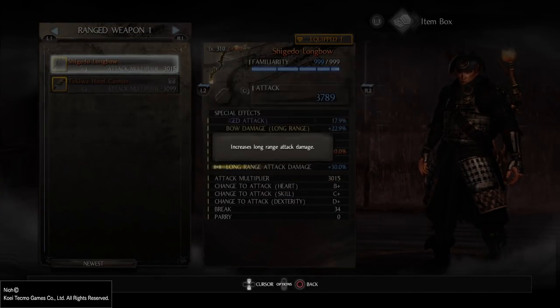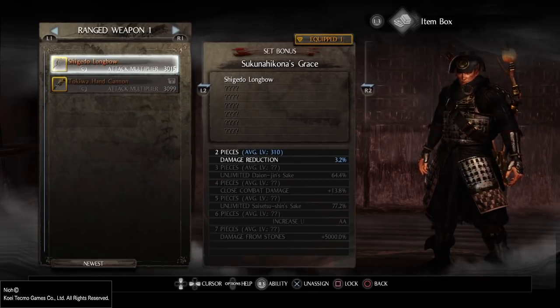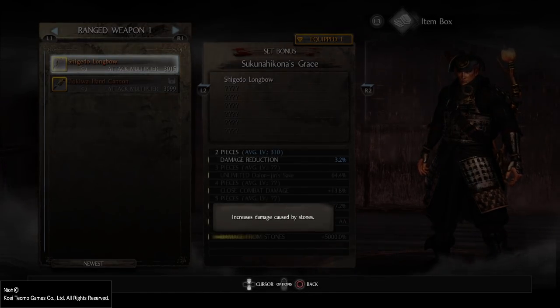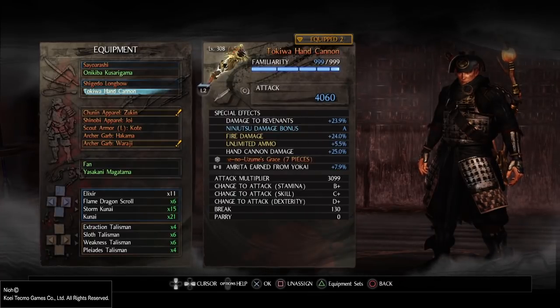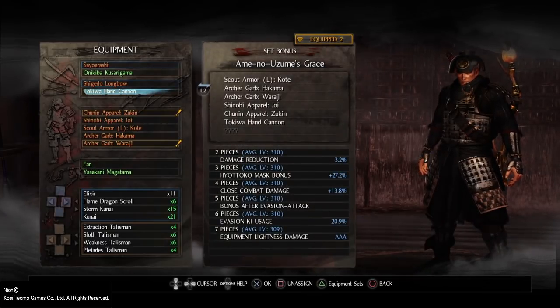There's one grace I want to show. I had a previous build based on stones — making about 20,000 to 40,000 damage from a single stone — but the problem is that even with bonuses on the gloves like stone damage 999 and unlimited stones 50%, the throwing animation for stones is so slow that bosses can just punish you. The second weapon I have is the hand cannon. And here comes the grace I use — basically the build. It's the Aminosumos grace.